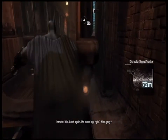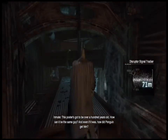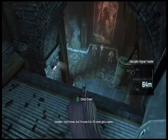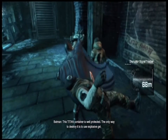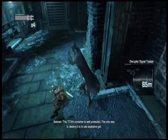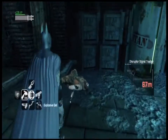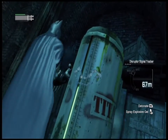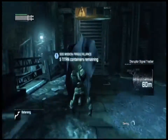Look at that — he looks big, right? He's great. This post has got to be over a hundred years — how could it be the same guy? And even if it was, how did Penguin get it? 'I don't know, but I'm sure it is — it's even got a name.' Solomon Grundy! 'This Titan container is well protected — the only way to destroy it is to use explosive gel.'